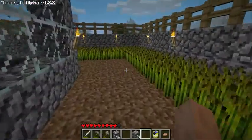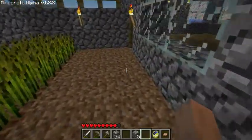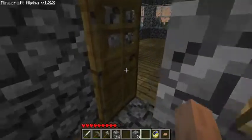And here's a little garden with no grass - let's sort that out. That's a wheat farm.